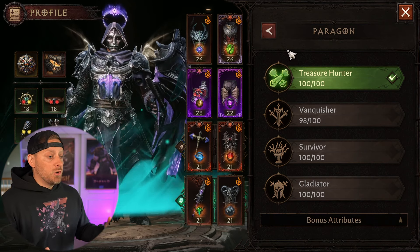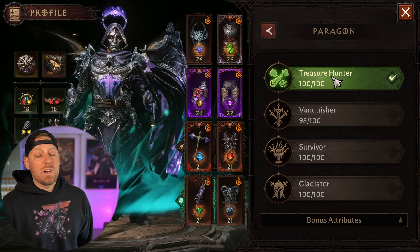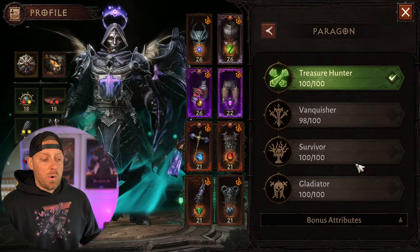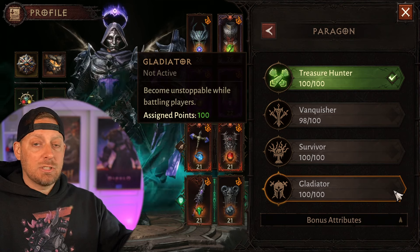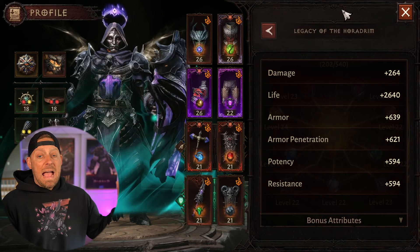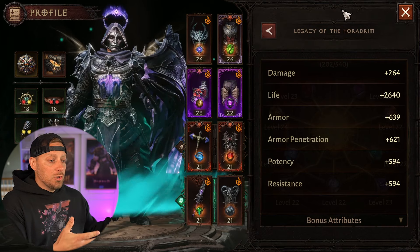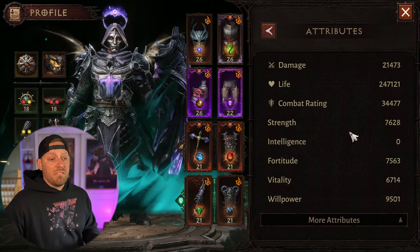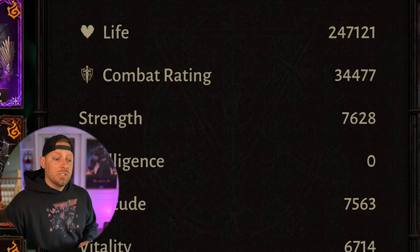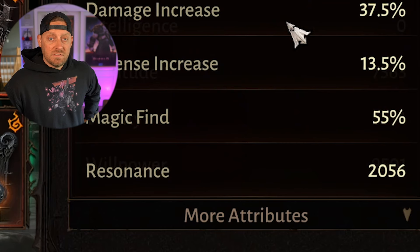So when I'm in the open world farming, I keep on Treasure Hunter most of the time. When I go into anything PvP-related or even Heliquary, I'll throw on my Gladiator tree, which gives me that little extra boost for something more competitive. My attributes from the Horadrum are right here — yours will be where it is depending on your progress. I'm sitting with a combat rating of 34,477, and my resonance is only 2,056.